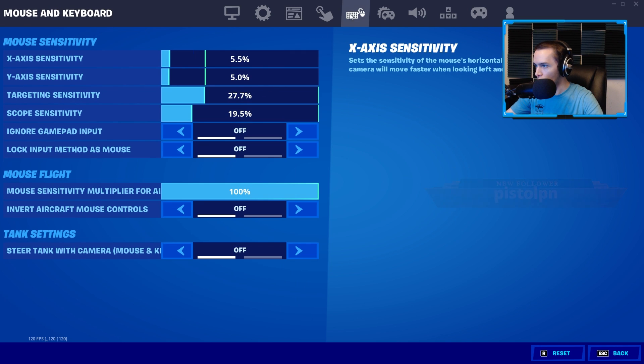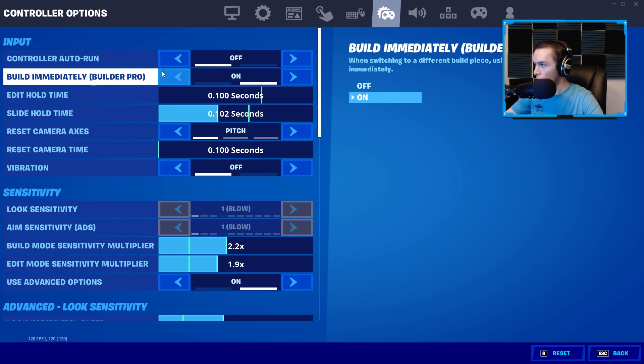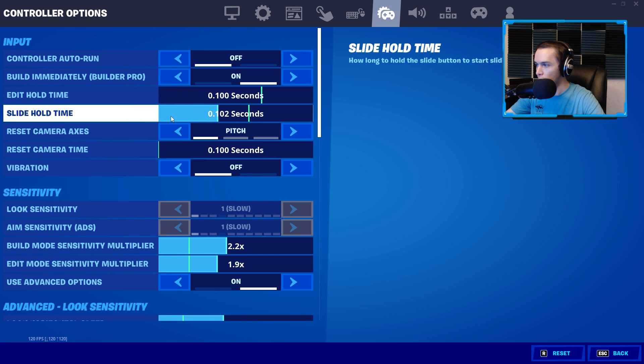Now into controller settings. Controller Auto Run I have off — I don't like that it makes you run automatically sometimes. Builder Pro we have on, obviously. Build Immediately we have on — this reduces the delay when you're trying to build. Edit Hold Time I have as low as possible. Slide Hold Time you want as low as possible without accidentally sliding.